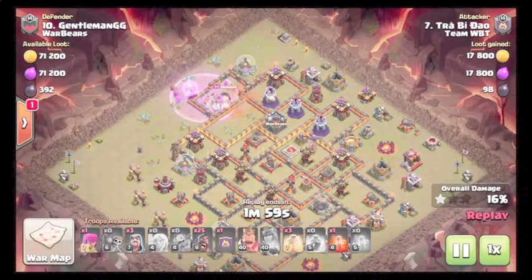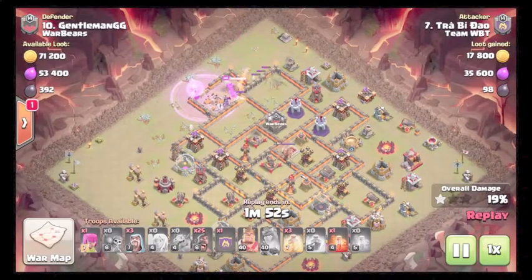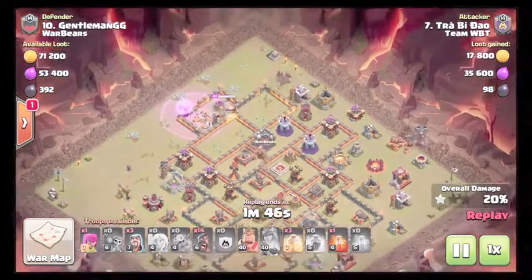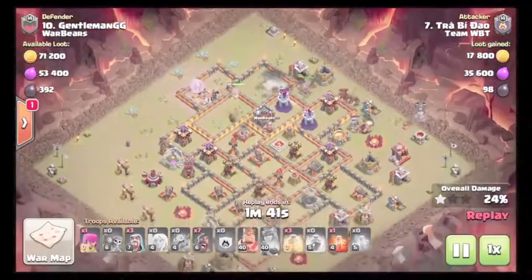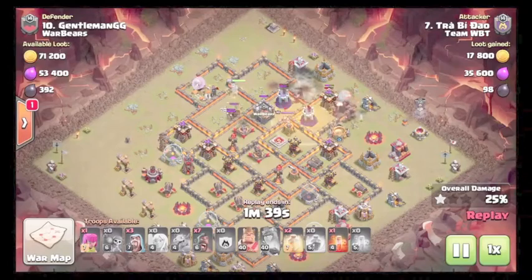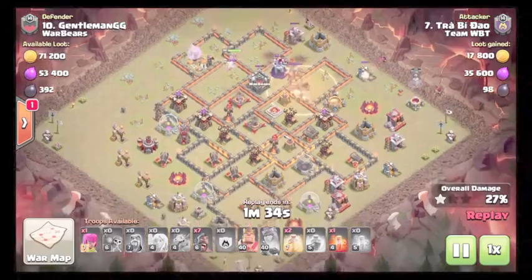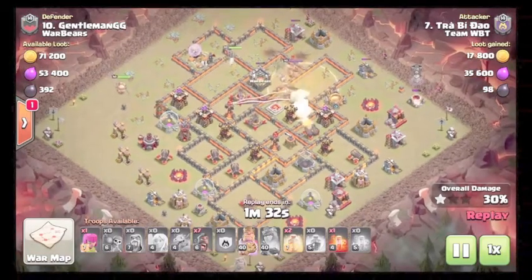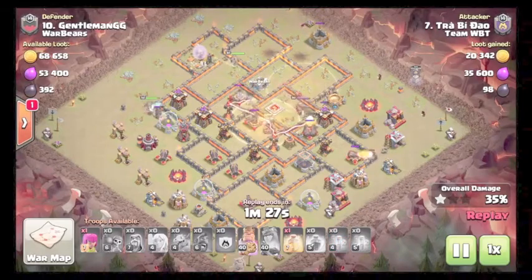Drops another rage. Wall breakers don't target where he wants since there are no defenses behind it, but the wall breaks anyway. Queen beats through the wall and he starts hogging up at twelve to take out some garbage buildings. Healing the hogs clockwise — still has seven hogs left — already starting cleanup.